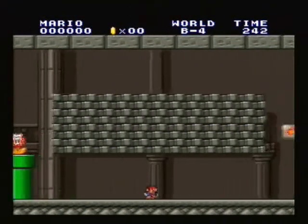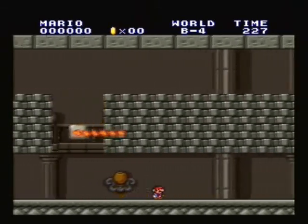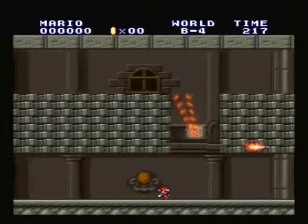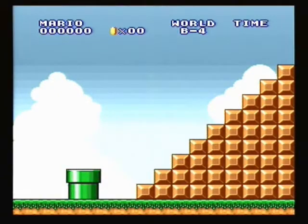The very last Warp Zone is actually stuck in Castle B4. It's pretty easy to get to if you know what you're looking for. Basically, just keep trudging through the level until you see lava, then go down the pipe. It'll take you straight to the Warp Zone to World D.